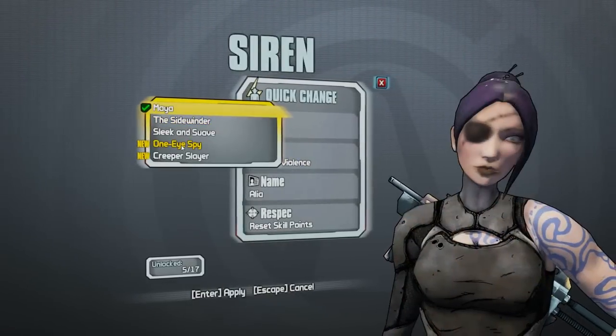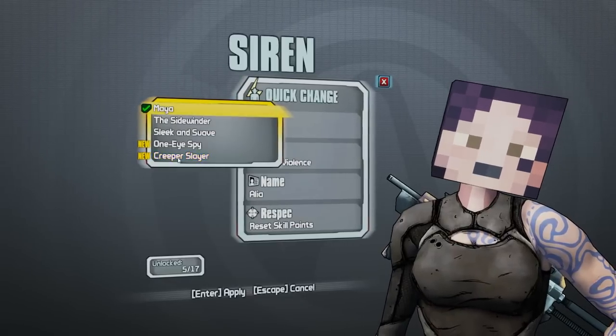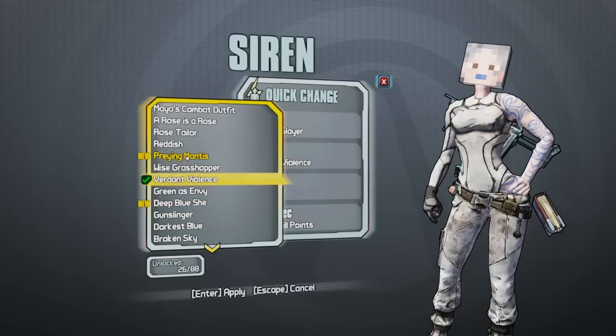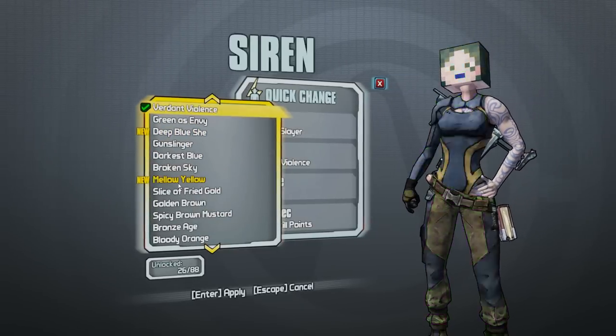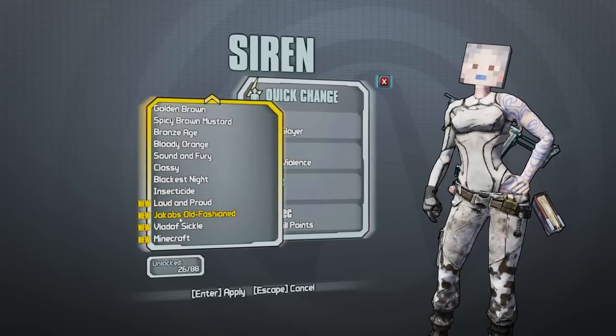Go to the head section and find the Minecraft skin — it's actually called 'Creeper something'; I can't read it clearly. Then go to the skin section and find the Minecraft skin for that, all the way towards the bottom, and you're done. You will see what the character looks like at the end of this video.